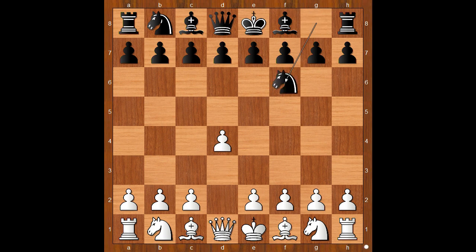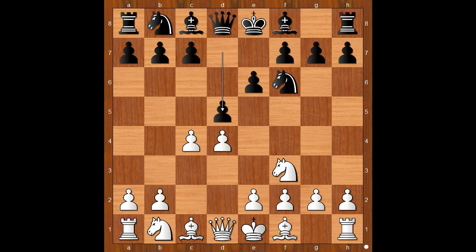Sinesha Dražić played knight to f6, knight to f3, e6, c4, d5 — so we have the Queen's Gambit — knight to c3, and now c5: the Tarrasch Defense.